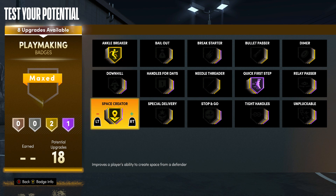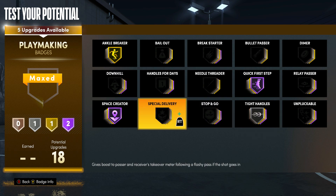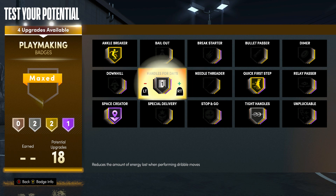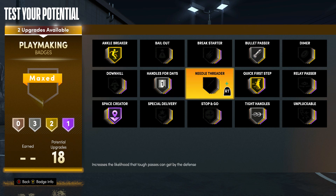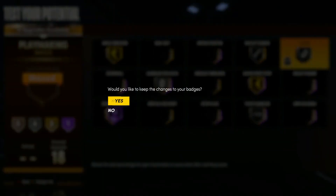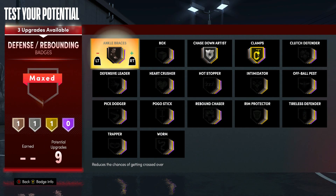For the 18 playmaking badges — Ankle Breaker is going on gold, Space Creator is going on gold, maybe even Hall of Fame. Quick First Step is going on Hall of Fame. If Ankle Breaker actually works this year it's going to be game-changing. Tight Handles is going on silver just so I don't get ripped. Handles for Days is on silver and Bullet Passes is on silver, and I have a couple remaining I'll put on silver — including Dimer, just in case I'm on the court with guys that need a boost after my pass.